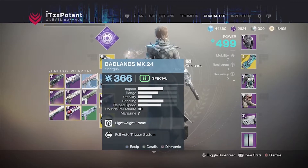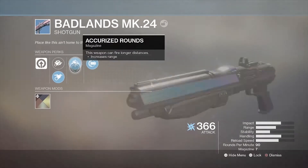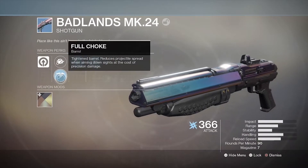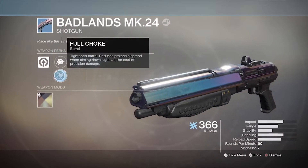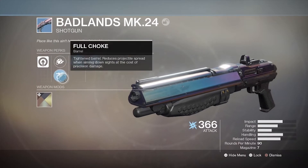Here's a little hidden gem of mine — the Badlander MK44, which has full auto, accurized rounds, and full choke. Full choke is the best barrel perk you can get on a shotgun because it gives you the most consistency. It's almost like Shot Package from Destiny 1, if you guys remember that.